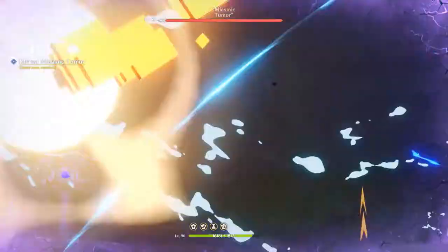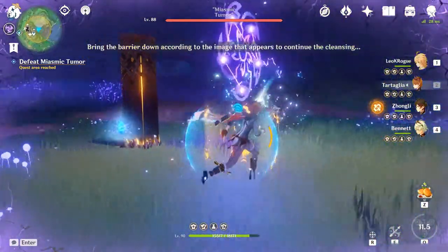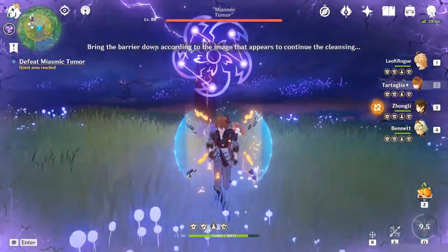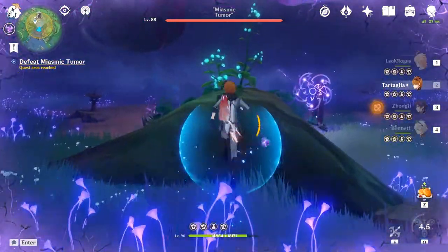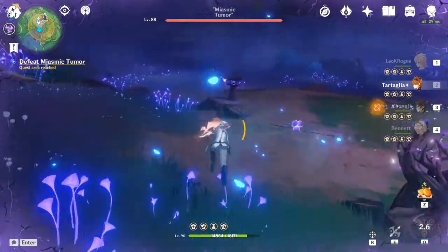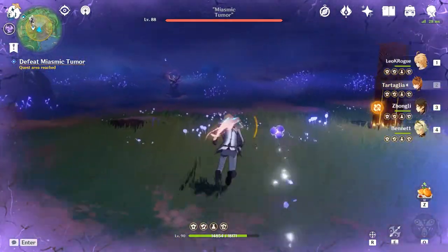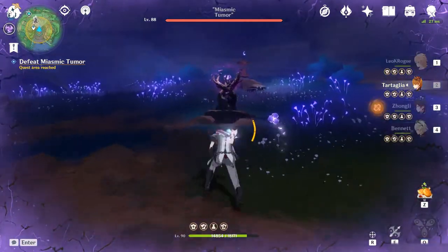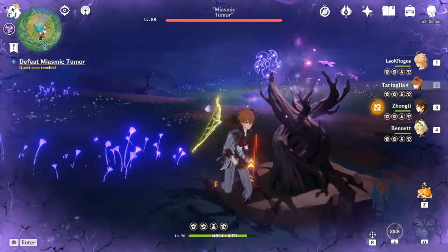The thing about Electrograna is, not only do they run out by themselves just by time passing, they can only block a certain amount of damage instances. So depending on how much you've leveled up your Sacred Sakura tree, you cannot count on a single Electrogranum to perpetually block all your Bale Thunder damage. You need to be reapplying them — picking them back up from these plants.